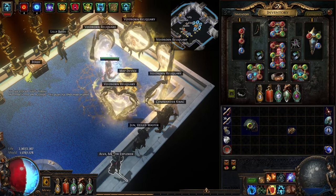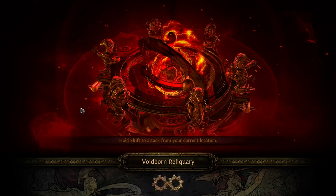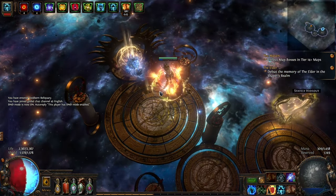Key number two, hopefully better than the last one. Aside from the crazy uniques, a foil version of Call of the Brotherhood would be nice. Or an Aegis Aurora. Or a Bottled Faith, or Nebulus.